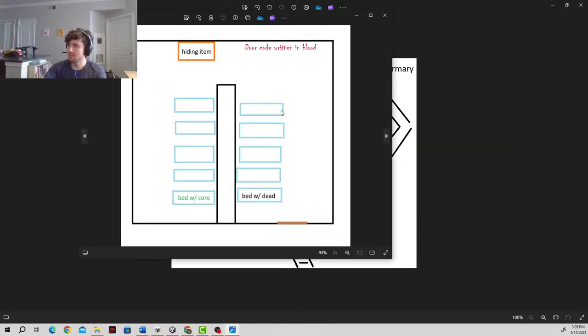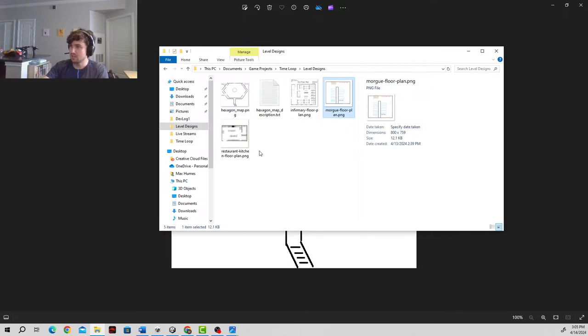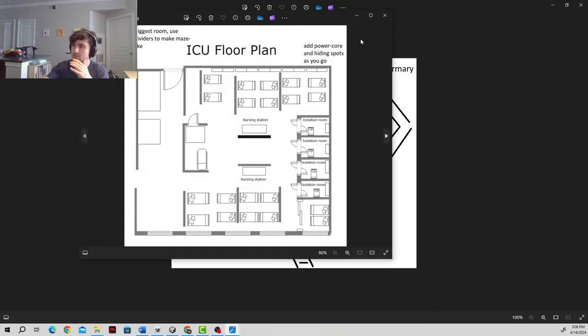So we've got our morgue floor plan. This is the most simple room — it's the one that I pretty much just knocked out really quickly yesterday. We're going to have the door code written in blood, another hiding item. So we still have to add in some functionality stuff into that morgue, but I want to block everything out first. And then finally, we have our infirmary. We're going to add this infirmary.